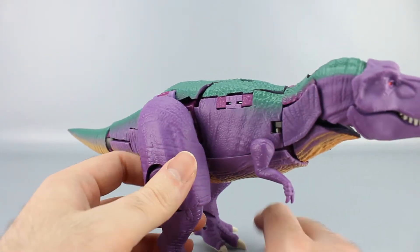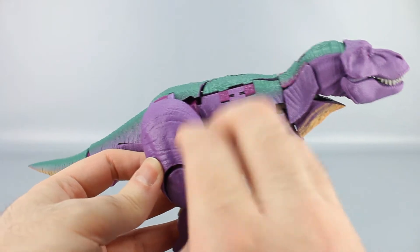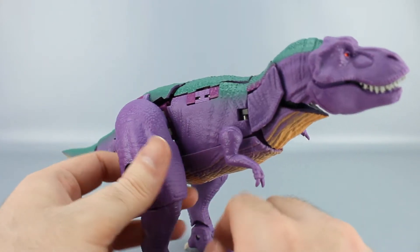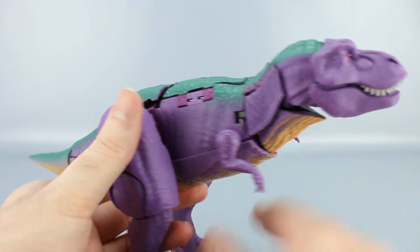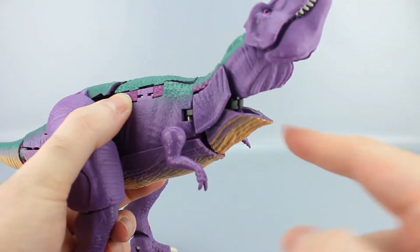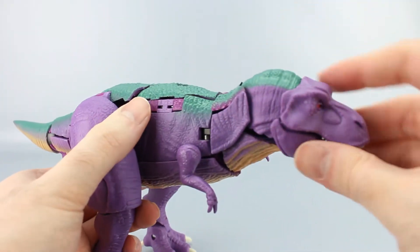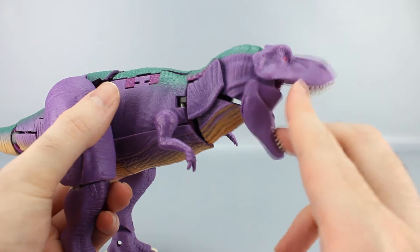Part of it is the leathery texturing they're going for in dinosaur mode — and the texturing does look good. I'm just not sure it was worth sacrificing fit for it. In terms of articulation, his head can look up and down quite a bit and side to side, though that leaves gaps if you go to the full range. His mouth opens, though opening too far exposes a gap that shouldn't be there.